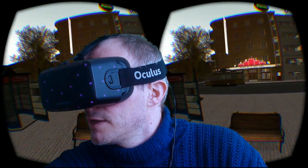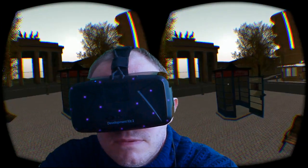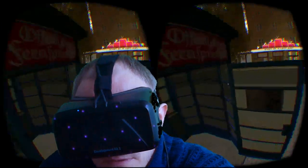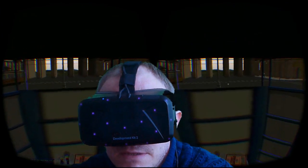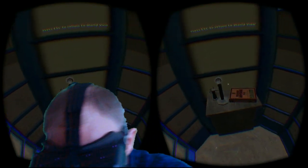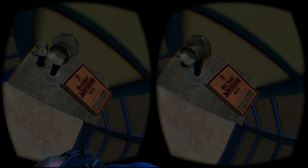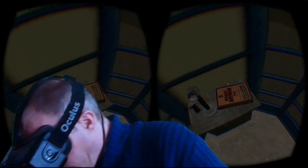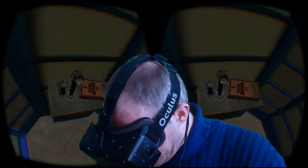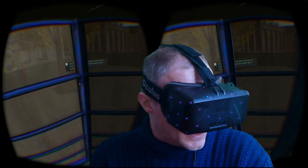There goes the Strassenbahn — the tram that you can actually get on. I will enter the phone booth. Maybe a bit tall right now, but by pressing Q, I can reset my view. There's a phone and address book. You see that by looking around, I can look behind the phone to the side of the book. It works pretty nicely.